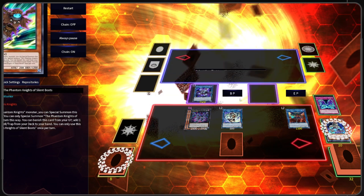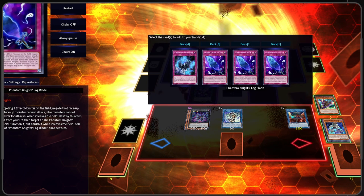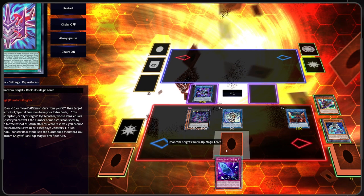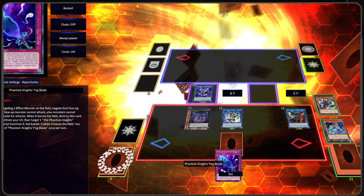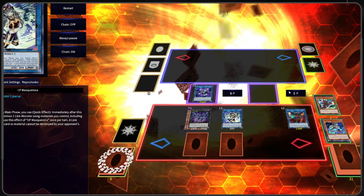And lastly, we can Banish the Boots from Grave and grab ourselves a Queen. We can either keep this in hand as discard fodder off of the IP Mascarena, or we can set it as an additional piece of interaction.